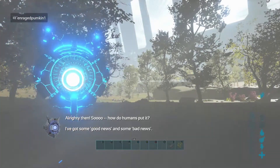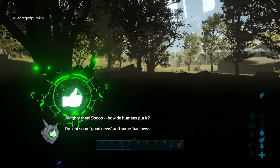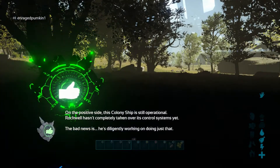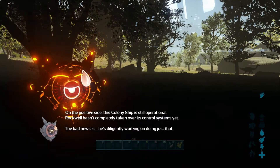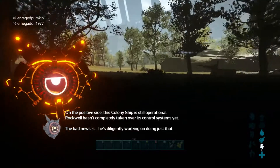So, how do the humans put it? I've got some good news and some bad news. On the positive side, this colony ship is still operational — Rockwell hasn't completely taken over its control systems yet. The bad news is, he's diligently working on doing just that.